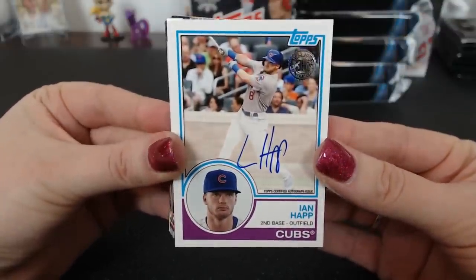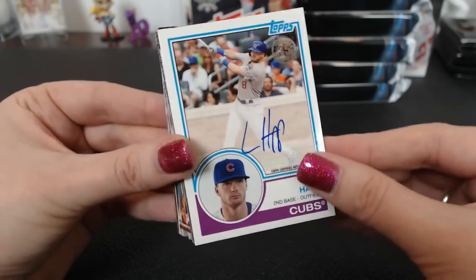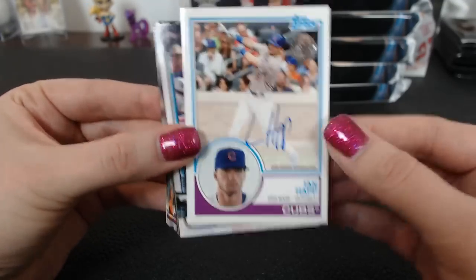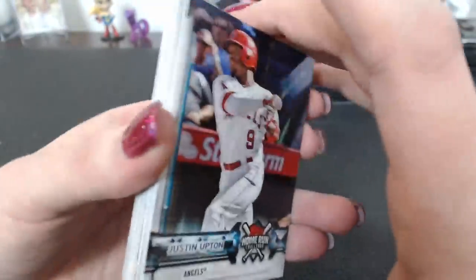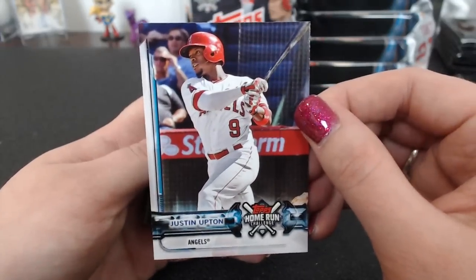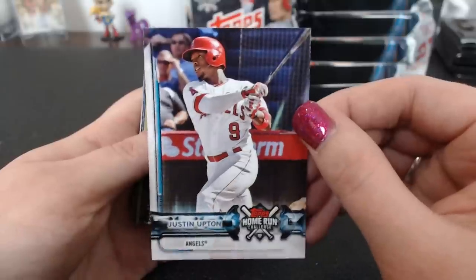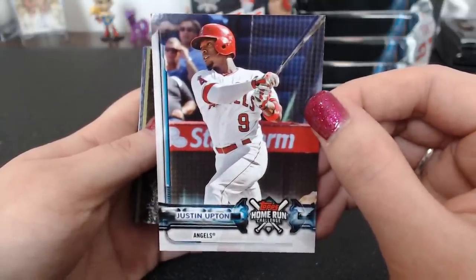I don't like Gold Standard anymore. There's a second Home Run Challenge — this one's going to the Angels, Upton. Soxfan. I can't follow chat. Now you know how Sam feels.